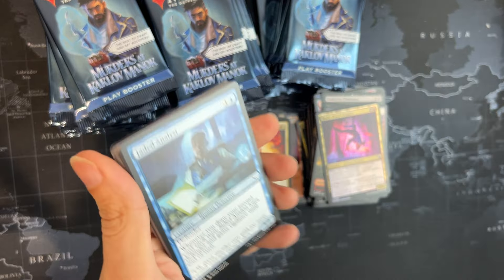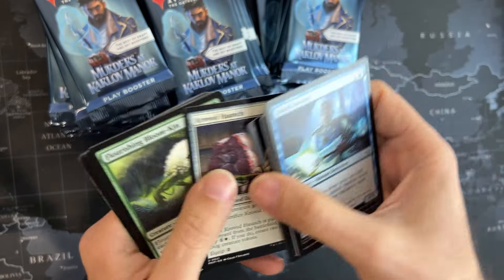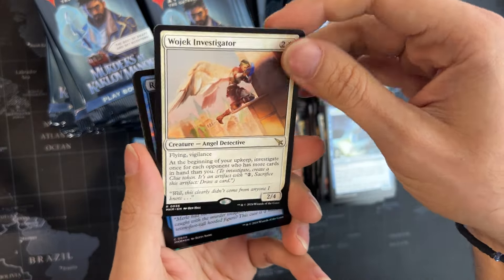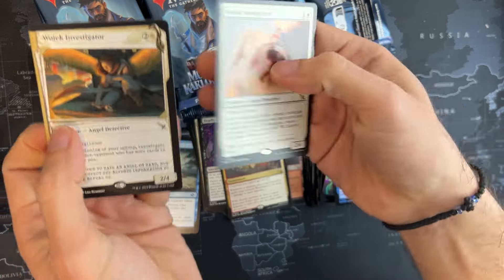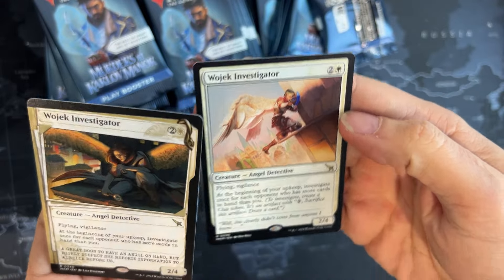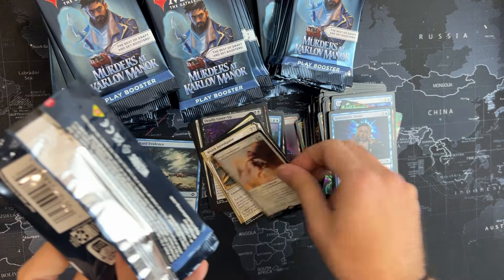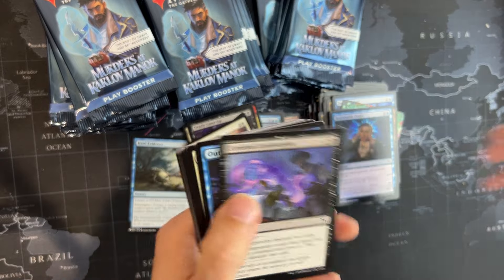Nice, nice — Course to Queue, very nice one. We got the Investigator again in foil form. But look at this one — look at this one! This is far, far more beautiful — Fallen Angels. He's an angel detective, so is he investigating right here? Yeah, he is. I thought he was kneeling down crawling or something, but no — he's just there for his current investigation.